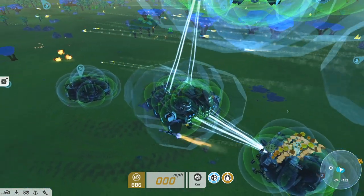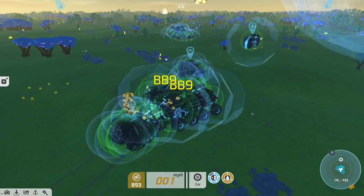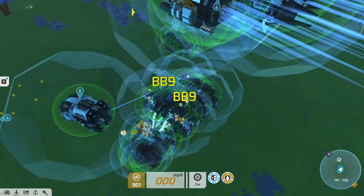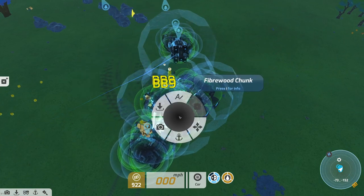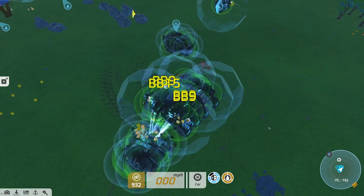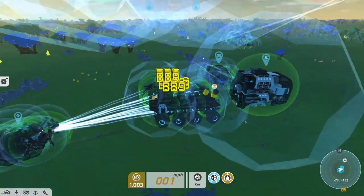It will literally just go to whatever the nearest receiver is. So if you've got your own vehicle that's capable of receiving things, it will go to that. If it's a base, it'll go to the base. So that way you can actually travel with your harvester.